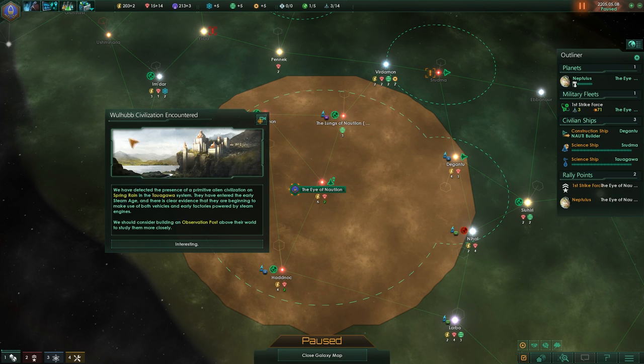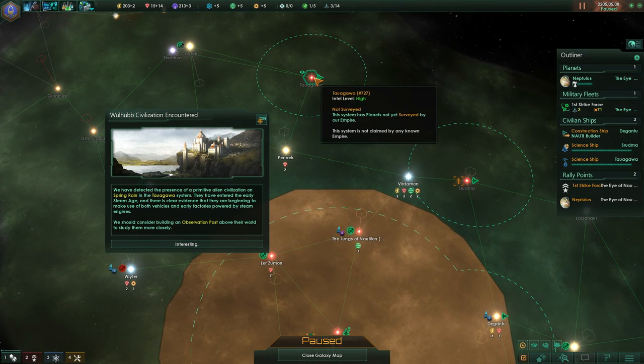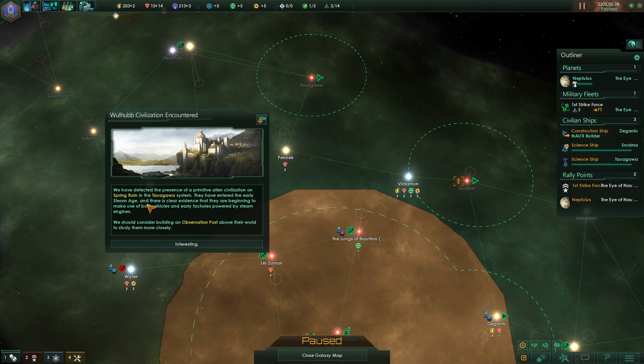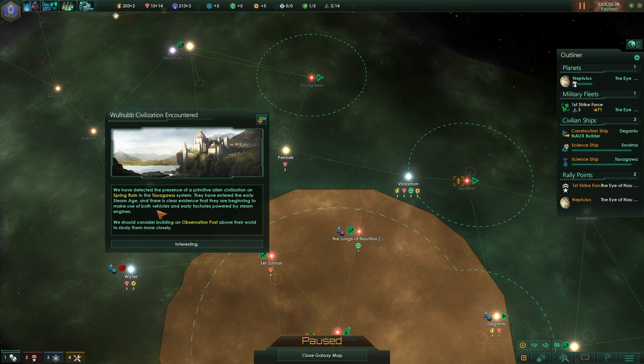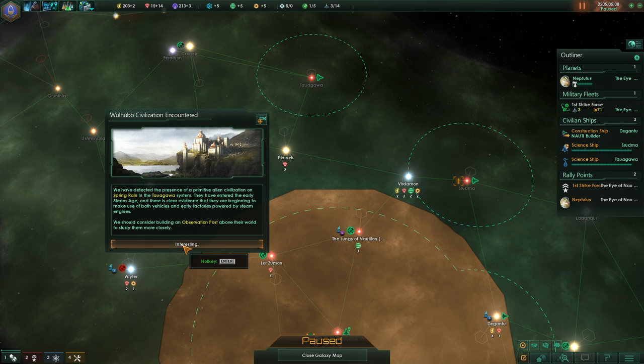What have we found here? The Woolhop civilization! We have detected the presence of a primitive alien civilization on Spring Rain in the Tawagawa system. They have entered the early Steam Age — that's nice. There is clear evidence that they are beginning to make use of both vehicles and early factories powered by steam engines. We should consider building an observation post above their world to study them more closely, and we think all aliens are dangerous, so we'll have to study them intensively as soon as we can.